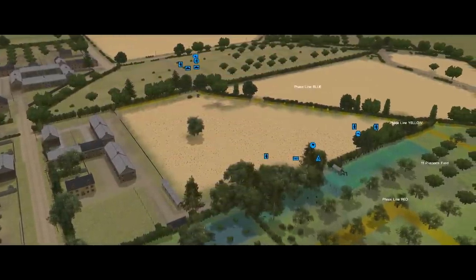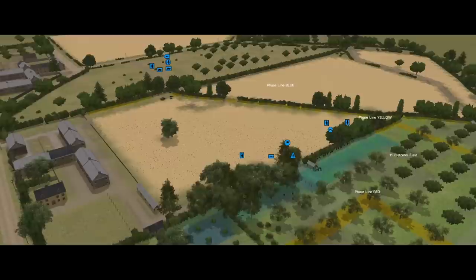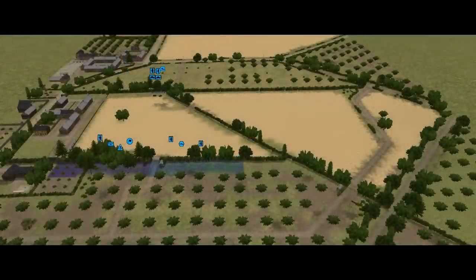Although the bocage lines offer cover and concealment and are generally pretty good fighting positions, they are very linear and vulnerable to enfilade fire, so I really want to take advantage of that. I especially want to enfilade the diagonal of phase line blue from my right, and I want to enfilade the front of Geryon from my left. That way I can engage with hopefully disproportionate effect enemy troops who reach those hedgerows or cross the fields.